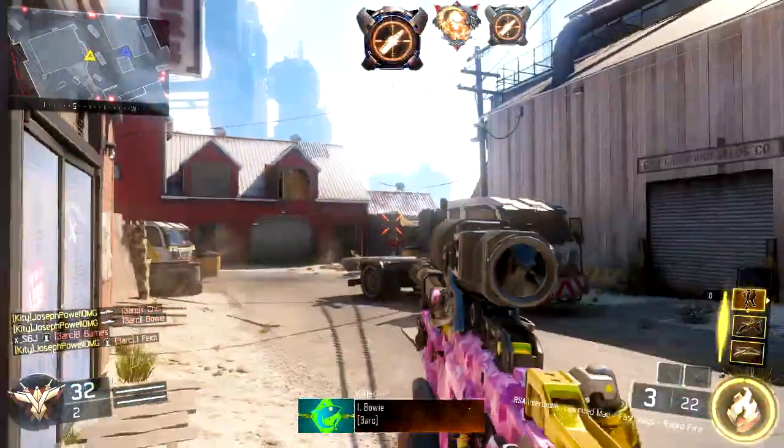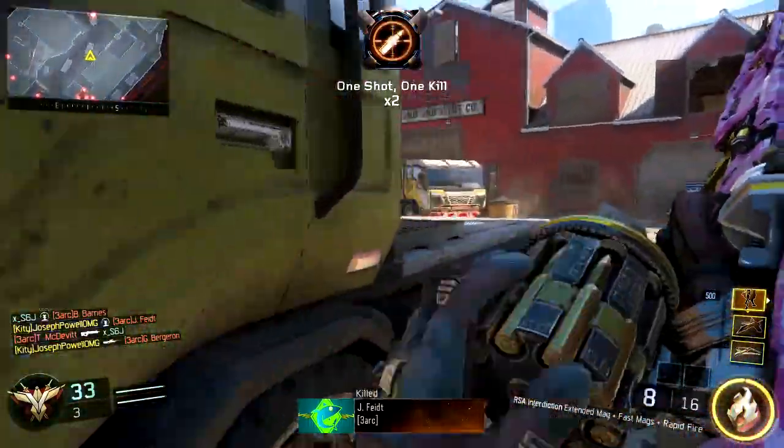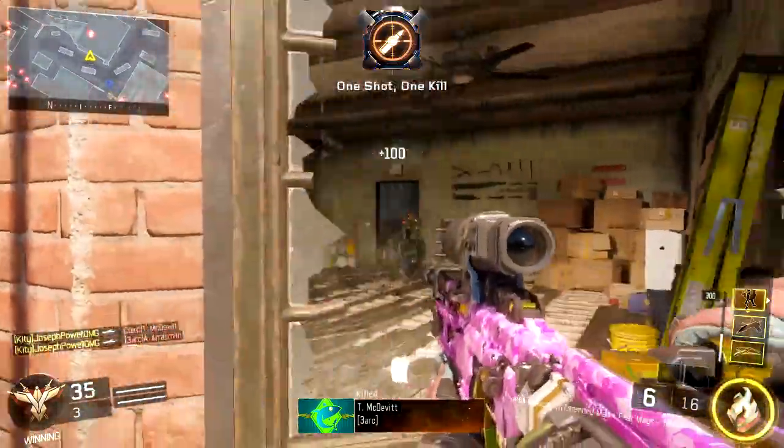However, there is aim assist on this gun, which is nice. I've noticed it because there are certain shots that normally, if I were using like a Locust or SVG, I would never hit — but with this gun it seems to hit. So there clearly is aim assist on this gun.